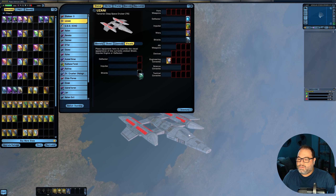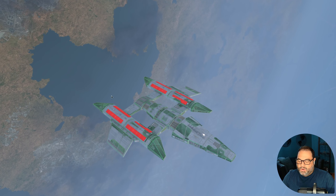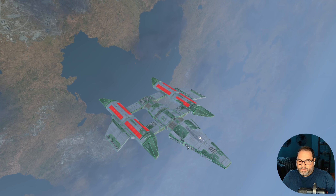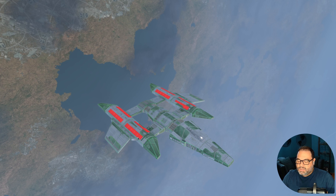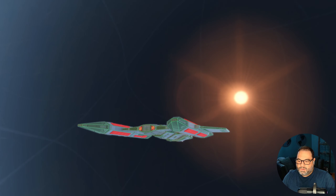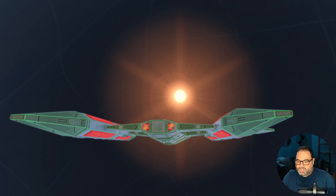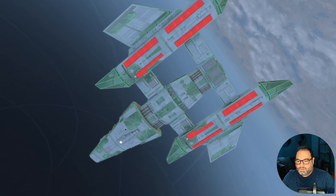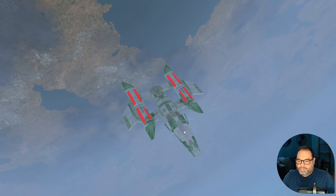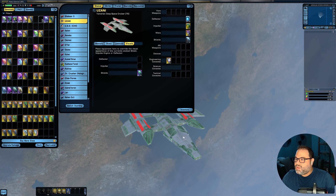Next we're looking at the Romulan Advanced Prototype Covariant Shield Array from the New Romulus Reputation. It basically made parts of the hull green — because Romulans love the color green. The nacelle color remained the same reddish color, but parts of the hull are green and the impulse engines changed to a burnt orange-red look. Not a huge change, nothing to write home about, but not horrible either.